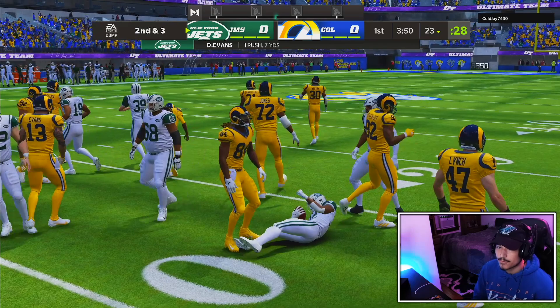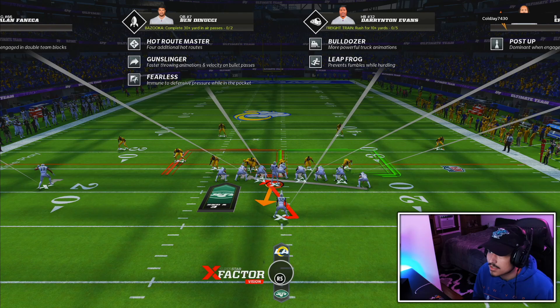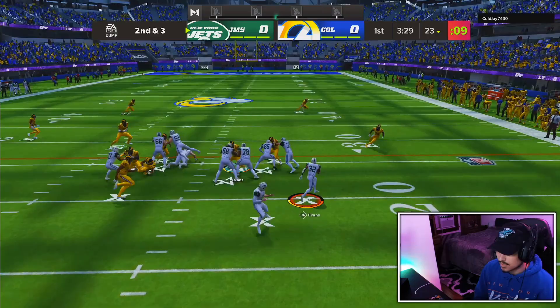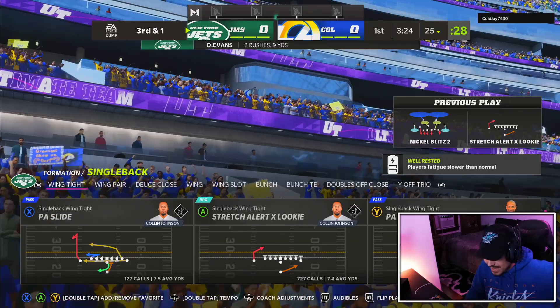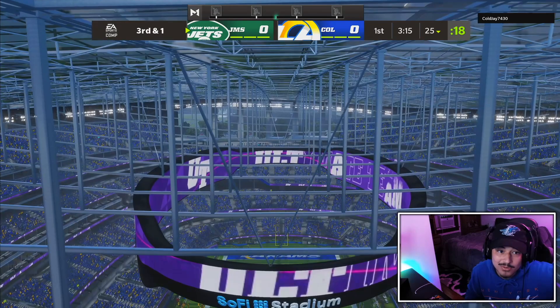We gotta start leapfrogging, we gotta start bulldozing, gotta start doing all these things — but again the stamina, hopefully doesn't screw us. Another stretch might just be the only option. He's giving it to us — run him over — and oh, Cordero Patterson hits! That's another thing: you got a lot of these corners that can hit now. You don't want to run into them, especially with a 200-pound running back. Even with bulldoze, you guys see the result right there.